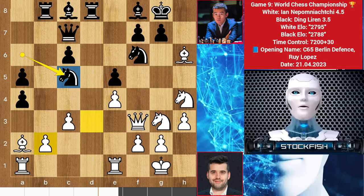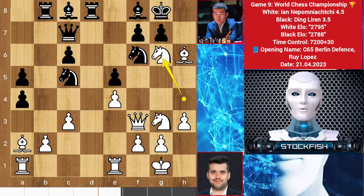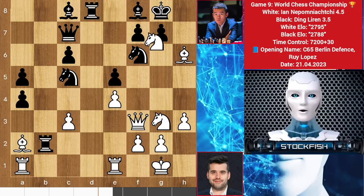We have knight to C5, threatening to play rook D3 to target the queen, and he is targeting the B2 pawn with the rook. We have knight G6 — the bishop is doing an excellent job here, it has a great diagonal. Ding responded with rook takes B2, knight takes bishop, and rook takes bishop.